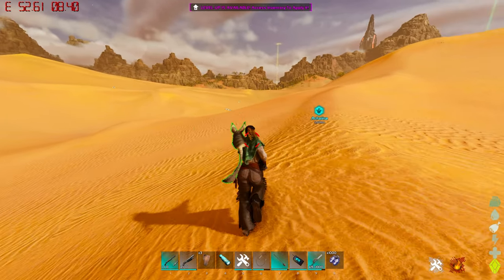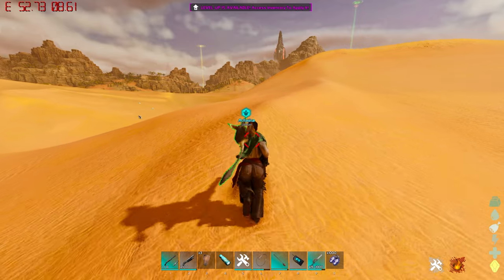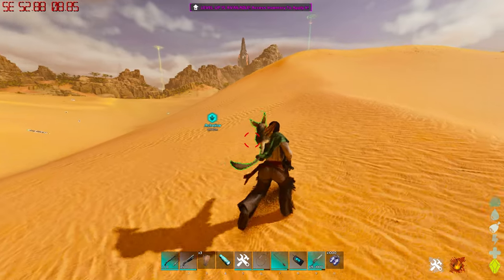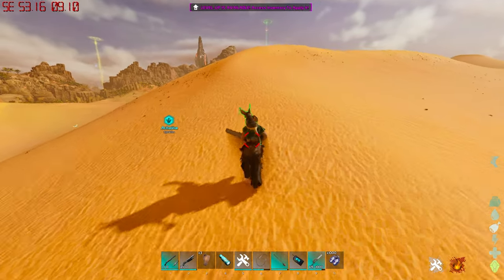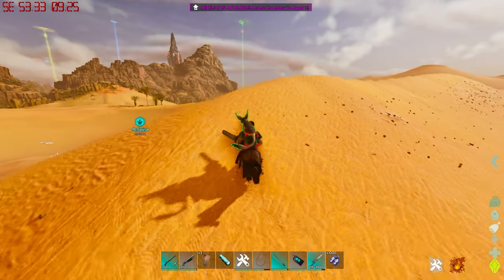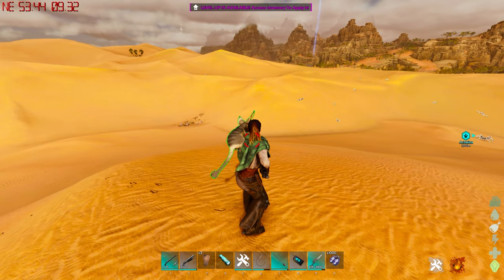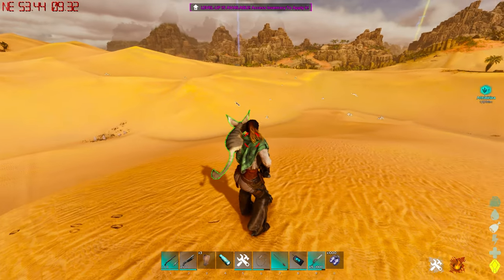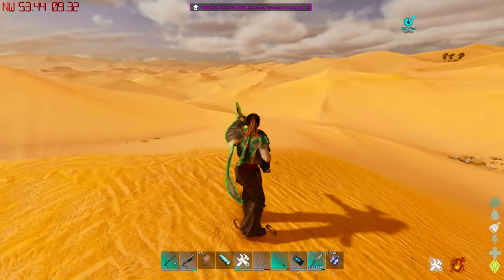There doesn't seem to be a major spawn point for death worms, but if you just circle the outside of the map and look for the puffing sand, you will find them. There are usually only a few that spawn on the outside of the map, so it can be difficult, but it's definitely doable to spend a few hours in the desert and get enough to start making your tech requirements. It's probably one of the more difficult maps to get tech on, but that makes it kind of fun because you have to change how you do things.